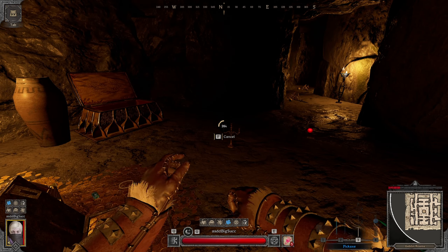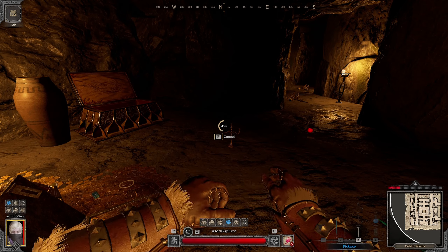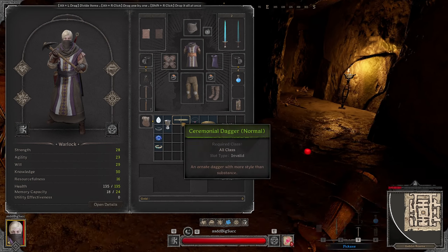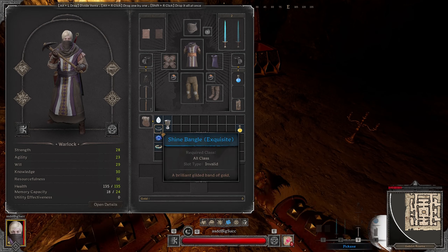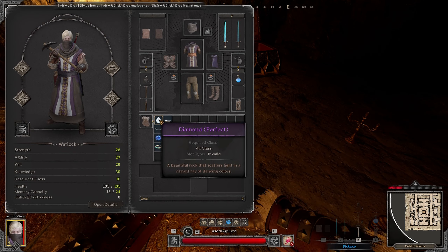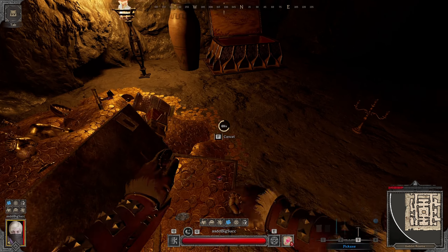For the looting part, I recommend dropping bigger items on the floor and trying to keep your inventory clean, because if there's an item that you don't have space for, it's going to get deleted. I'll drop blue and purple items out of the way so you can pick them up at the end. It might be a good idea to keep some single slot green items in a little pile by themselves, in case you have a few spots left over at the end of the looting session.